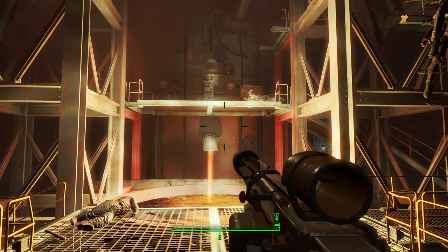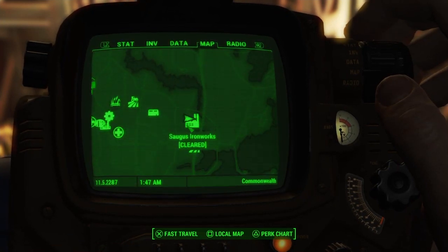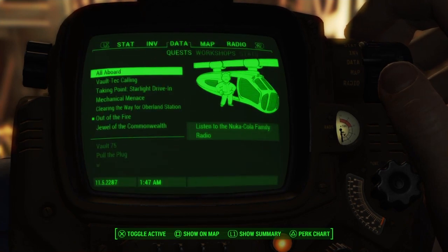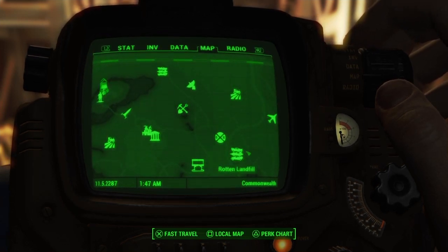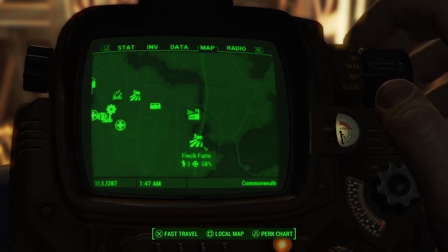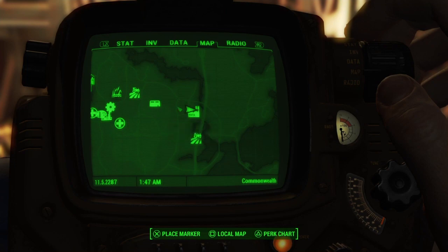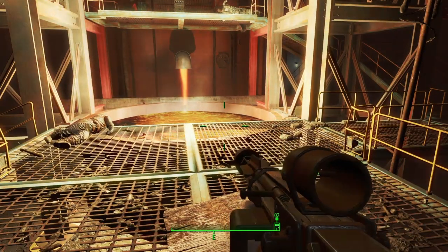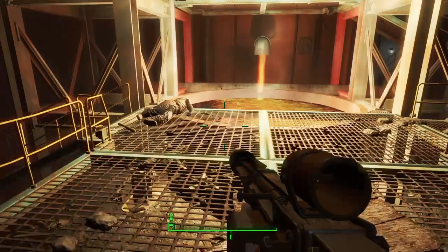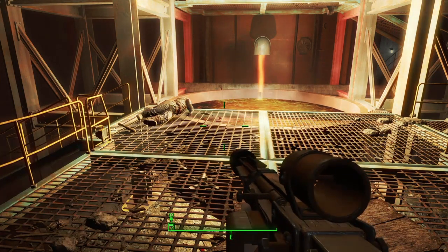Without further ado, let's get into what you're going to need. First thing you're going to have to do is come to this place - the Saugus Ironworks. Just for reference, it's sort of that way from Sanctuary, so it's on the right hand side of the map, up north next to Finch Farm. Just remember where it is on the map - you want to go to Saugus Ironworks and you want to clear it out. There's going to be enemies in there, so I suggest you be a relatively decent level before you go here because the enemies are pretty tough.